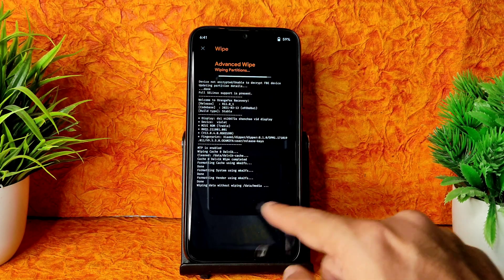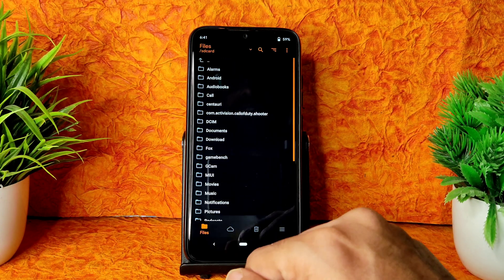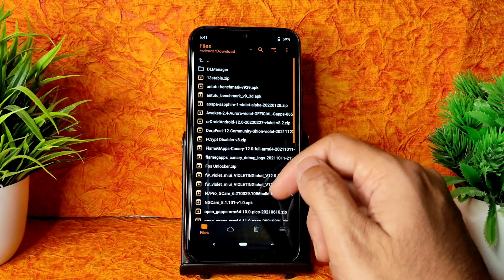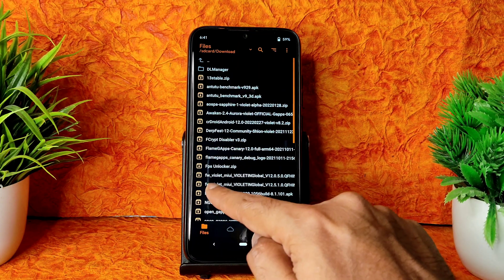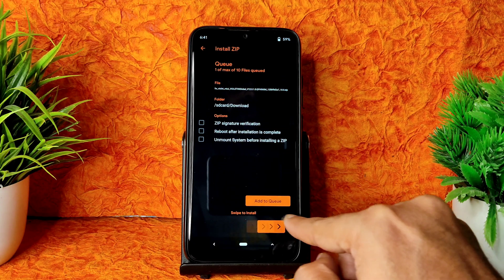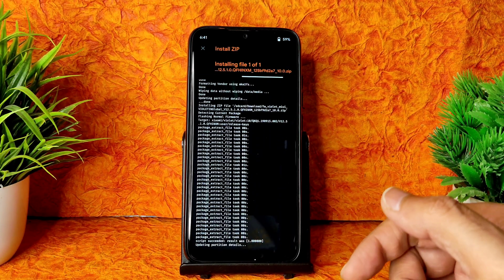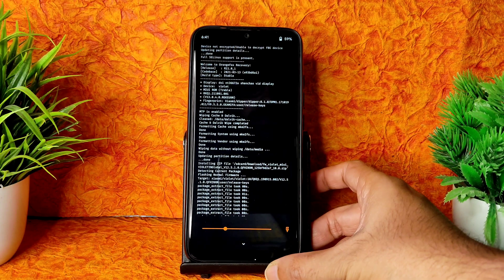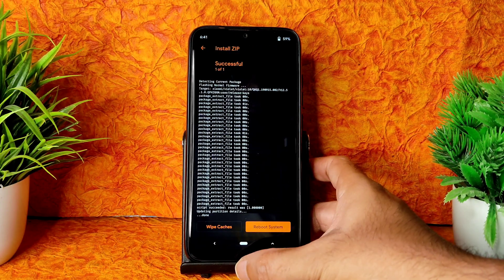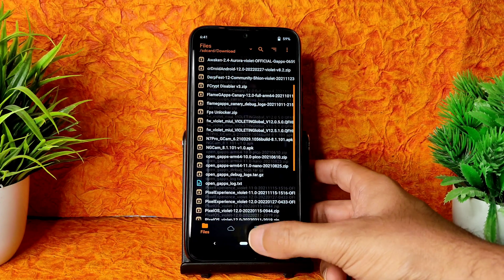Go to install and select the ROM zip file. Before that, flash the firmware - the latest 12.5.1 global firmware, which is the latest available for Redmi Note 7 Pro. Then go to the ROM zip file: CR Droid latest version.